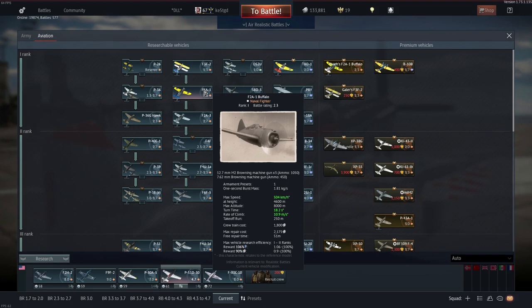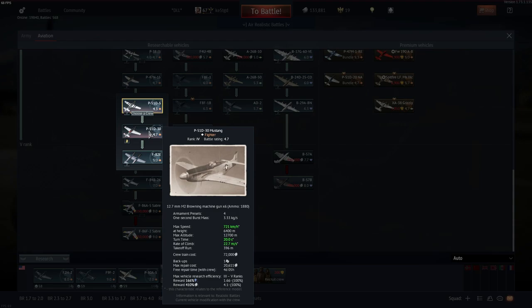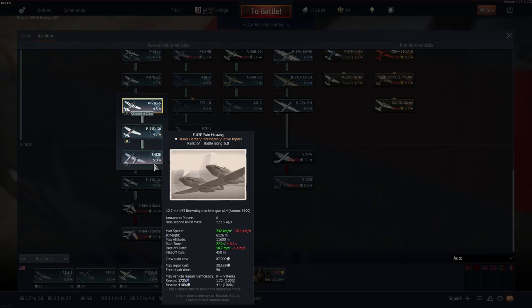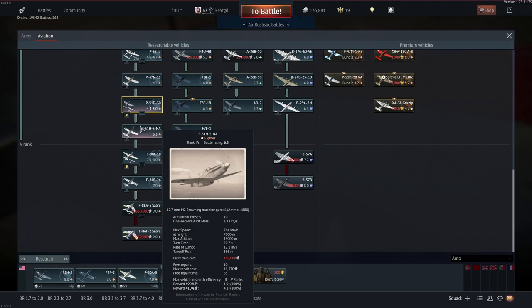But in every tech tree, there are aircraft that have a very low silver lion reward and a very high silver lion reward. What you want to find and fly are the aircraft that have the highest silver lion rewards.